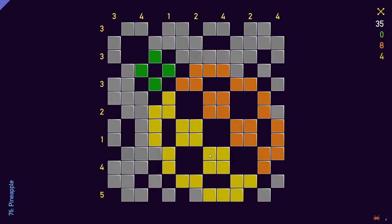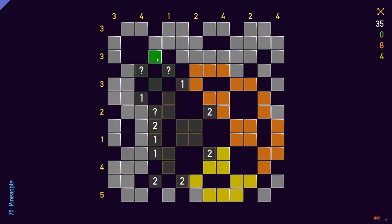Here's number 76, Pineapple. We start off with the obvious clue here, the zero green mine, so I can reveal these four tiles. Now we have two mines here and one mine there. That means I need one mine here, and this one I can reveal. Here we have one mine in these two tiles according to this clue, which will also complete this clue, so I can reveal these two tiles. Furthermore, we have one mine here, so I can reveal these tiles.